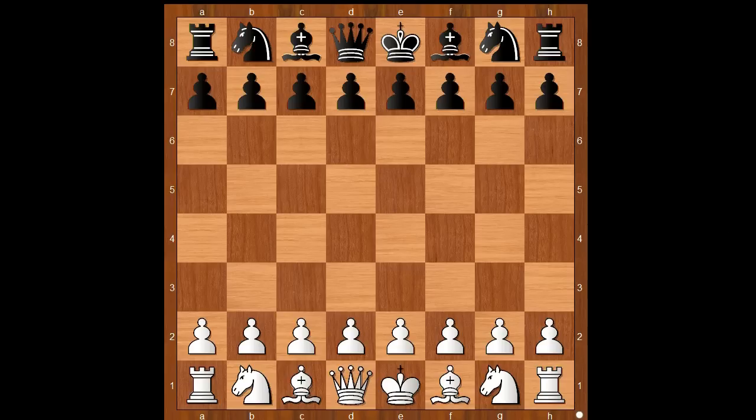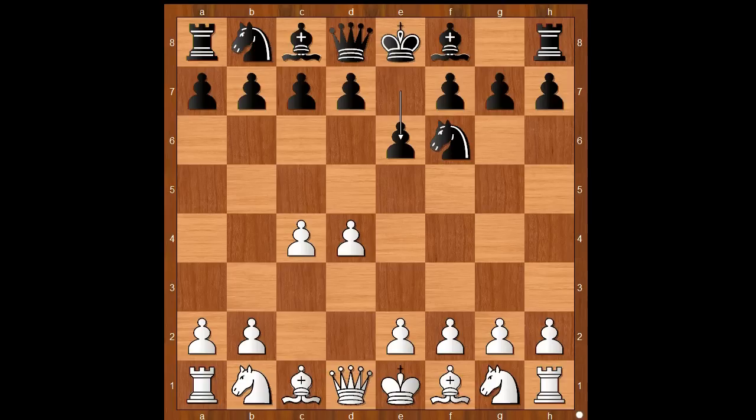Carlsen had the white pieces and he started with d4. Niemann played knight to f6, c4, e6, knight to c3, bishop to b4 — the Nimzo-Indian Defense — g3.